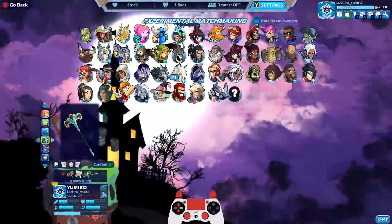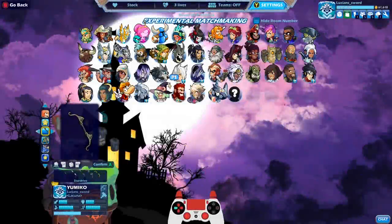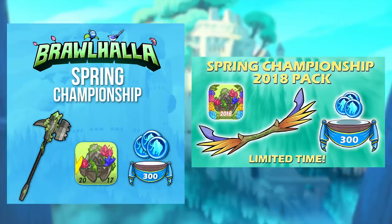At number 2 we have the Dawn Hammer and the Spring Breeze Bow. The Dawn Hammer is an exclusive hammer skin that was part of a pack you could purchase back in May of 2017 that included the Spring Shard 2017, the Dawn Hammer skin, and 300 Mammoth Coins. The Spring Breeze was similarly available in a pack that included the Spring Championship 2018 Avatar, the Spring Breeze Bow, and 300 Mammoth Coins. These were timed exclusive packs and are no longer available to purchase or otherwise acquire, making them quite rare.